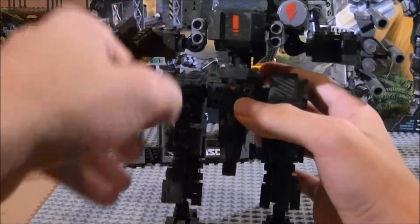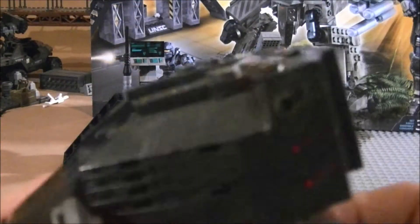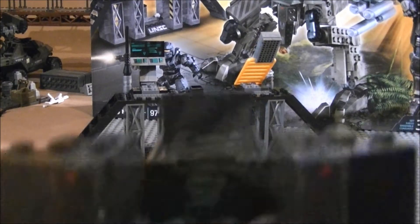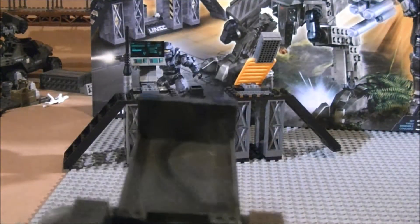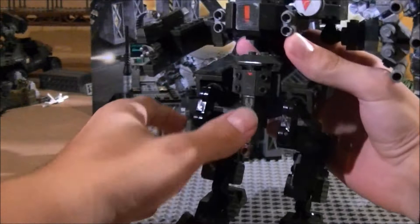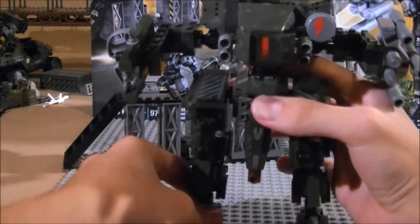Just like in the game, the cockpit folds open and your Spartan can go right in. He has a handy little control panel and fits quite nicely. The chair is all one piece and he fits nice and snug in there. Close it up and you have your Spartan 4 in his Mantis.